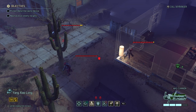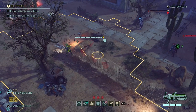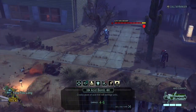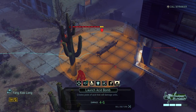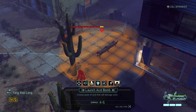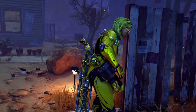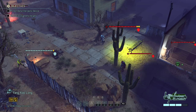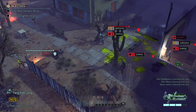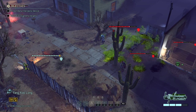Oh, they're actually coming out - that is good, because I have a surprise for you guys. Acid bomb away! That is really on the edge, but I can hit all of them. Goodbye! Grenade one out - boosh! All the armor shredded by the acid, of course.